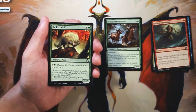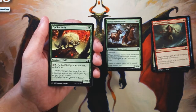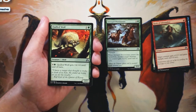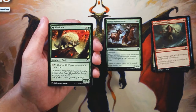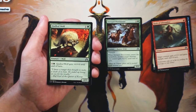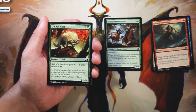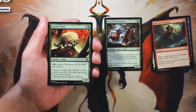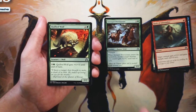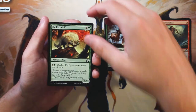Quilled Wolf is a 2/2 for one and a green. You can pay five and a green and it gets +4/+4 until end of turn. I think this is just a really solid two-drop — it's a 2/2 for two, so it's a bear, perfectly on curve. On top of that, if you get it to late game you have a mana sink to pump it up, trade off, or push some damage through. Being relevant at multiple points in the game is obviously the biggest upside you can have on a card. I still like the Provisioner better, but this is definitely a serviceable two-drop.